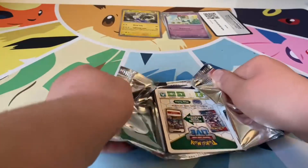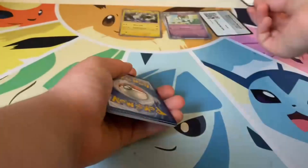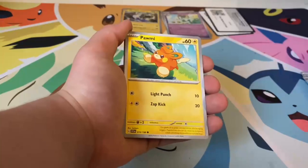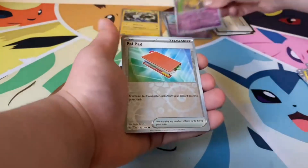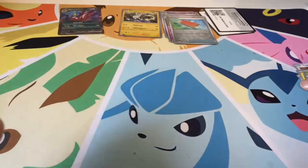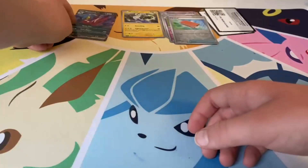Pack two. Again with the white code card — I think white code card is nothing, I'm not sure though. Energy, Tagumus, Pokegear 3.0, Floret, Ponme, Heracross, Flexband, Drifblim, reverse Hypno, reverse Palipad. And we got a Toxicroak EX! That's pretty cool. I think last time the second pack had an EX too — that's pretty cool.